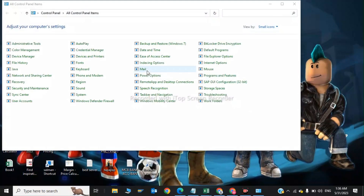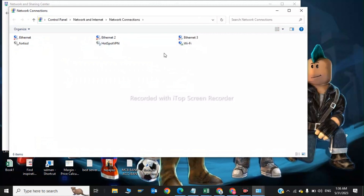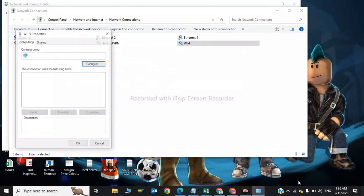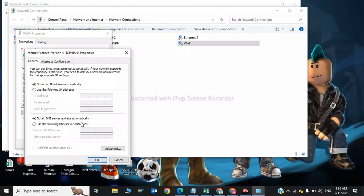Click on Network and Sharing Center. There are three steps so please watch the full video. Click on Change Adapter Settings, click on Wi-Fi, and click on Properties. Now in the Properties window, click on Internet Protocol Version 4.